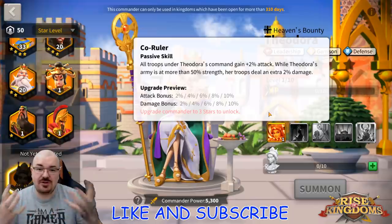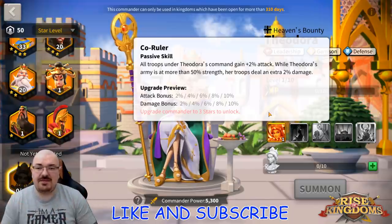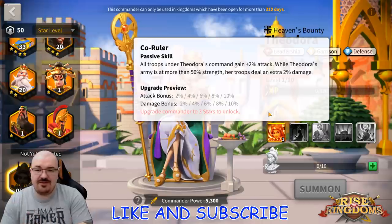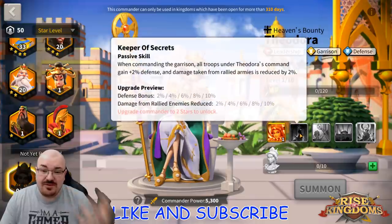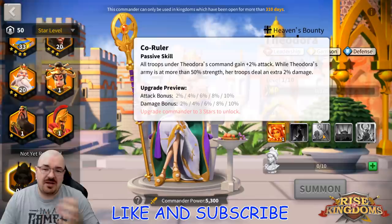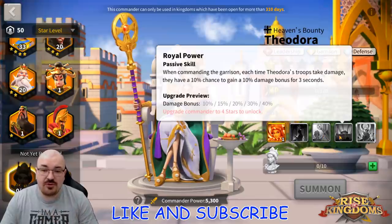So in a garrisoning situation over a long time, you have quite an advantage using Theodora. You deal more skill damage, more normal attack, and more counter attack damage as a bonus — while also taking all damage less. This changes how Theodora works quite a bit.